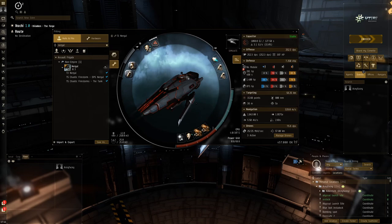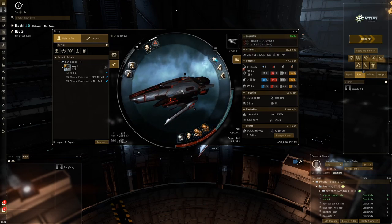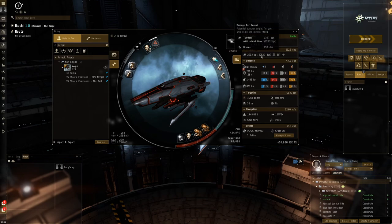The issue with solo frigate abyss running is that you sometimes don't do enough DPS. Frigates obviously do a lot less DPS than cruisers, so it's going to take longer to get through the sites. With the Nergal, it's got 250 DPS, quite decent drone damage — 75 DPS from drones — and 176 DPS from the disintegrators. That 176 is about the same as my Retribution with Aurora, which is long range ammo, and I'm using short range right now.